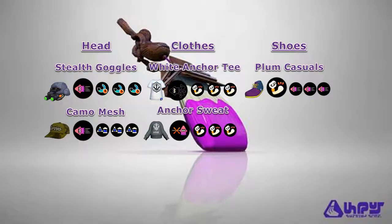Up next, I have a Stealth build for the Octobrush. We'll still be using the Plum Casuals for our shoes. However, for our headgear, we can use the Stealth Goggles or the Camomesh. Both of them use Swim Speed Up for their main abilities; however, the Stealth Goggles features the Forge brand which highly favors Special Duration Up, whereas the Camomesh features the Firefin brand which highly favors Ink Saver Sub.